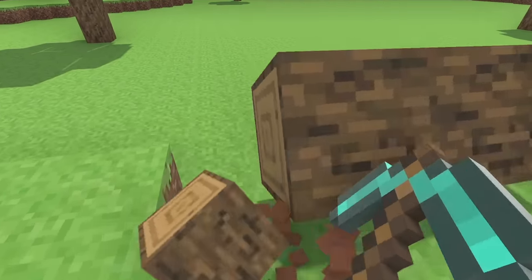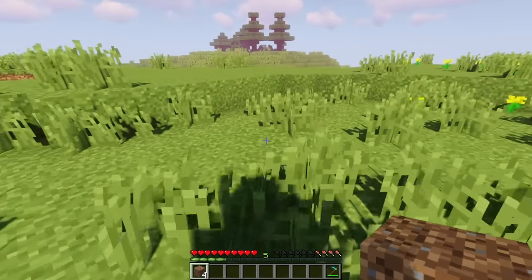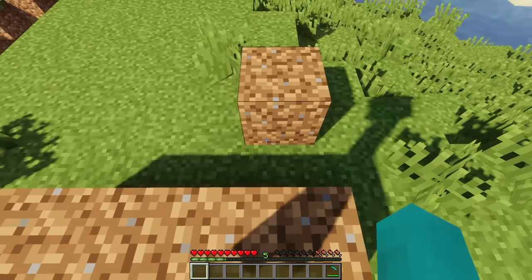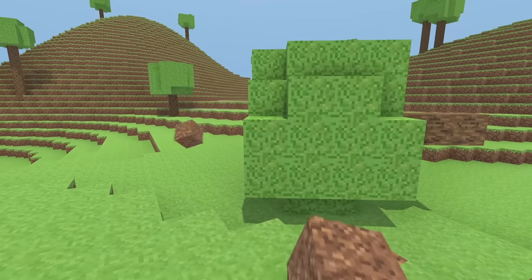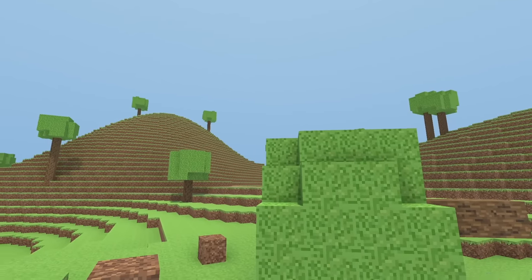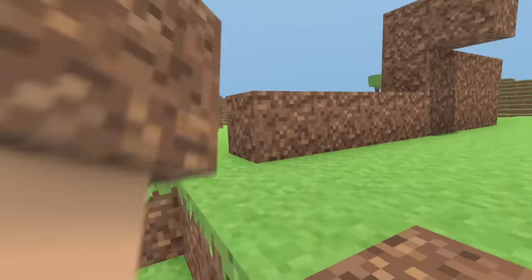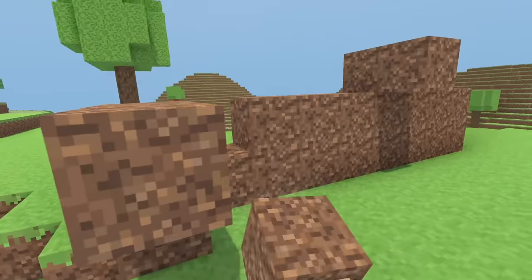Now we can break blocks. The next logical move is to add placing blocks. Placing blocks in the actually good version of Minecraft functions pretty much the same as breaking them — you point and right click. However, I wanted more physics, so instead of making blocks magically appear, the hand will throw a mini version of the block which places a block on whatever it hits. It also bounces off physics-enabled blocks, but I think it looks better like this anyway, and you can do some pretty cool trick shots.